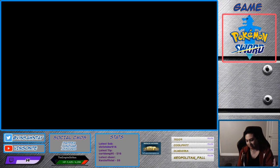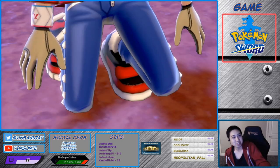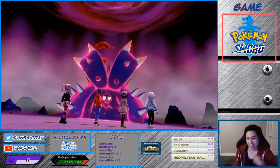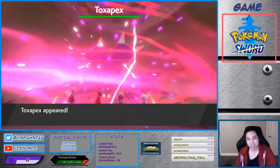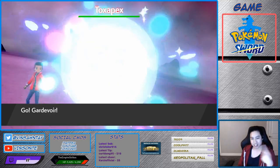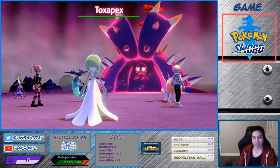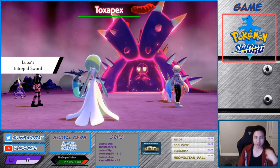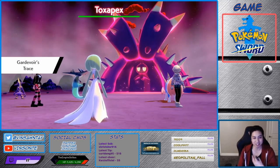So in this battle, it would be nice if one of you had Trace. In this case I put myself as the tracer with Gardevoir. Toxapex is weak to Psychic, so it's a pretty nice combination. One thing you can do is save beforehand, then use Trace to see if it has the hidden ability you want — in this case, Regenerator. If it doesn't, you can reset.